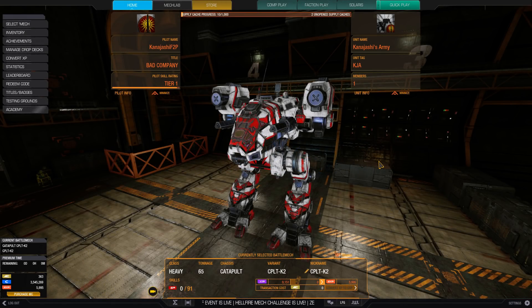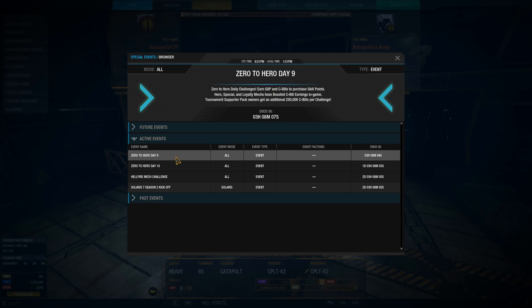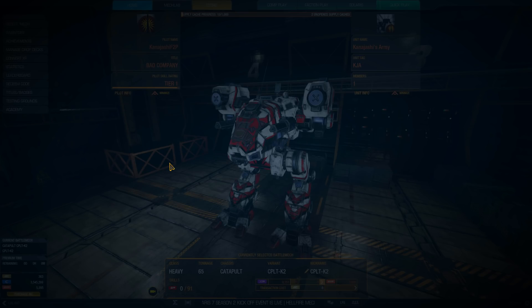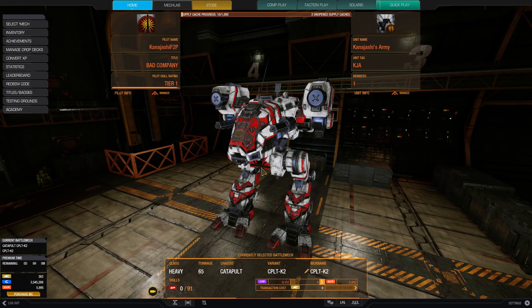Hello and welcome to another episode of the Free to Play. We're continuing on with the Zero to Hero event, but we are done with Solaris so we don't have to deal with that anymore. In the active events we have two going on right now: day nine and day ten — 300 ballistic damage in any mode and 300 match score in any mode. Play a ballistic mech and do somewhat decently, which shouldn't be that hard at all.